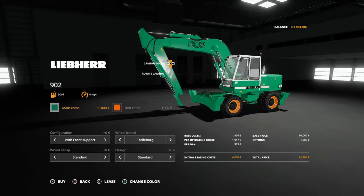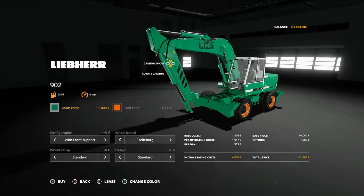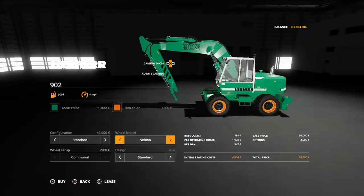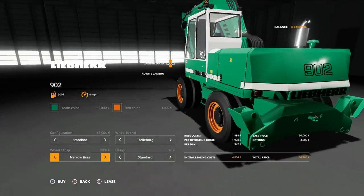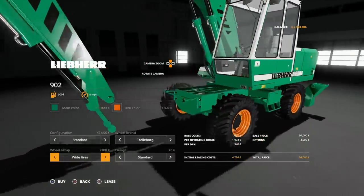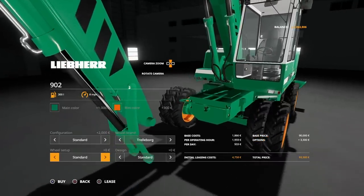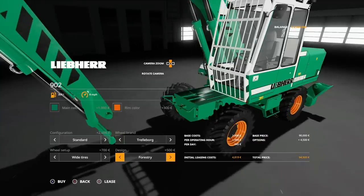Configuration: we can have standard, or we can have with front support. The front support gives you the legs - put them down, stabilises the whole platform, lifts the wheels off the ground for operations. It already comes with the rear one; the front support option adds the front one as well. For wheel brand, we can have Trelleborg or Nokia. For tyre type we can have standard - which is a double tyre - narrow tyres, which puts smoother narrow tyres on, or wides, which raises it up a little bit and gives you a single wide tyre. That wide option does lift the whole rig up a little bit further. Then for design, we've got standard or forestry.